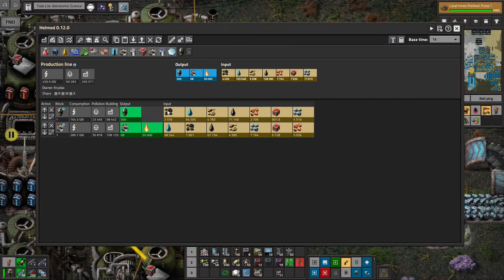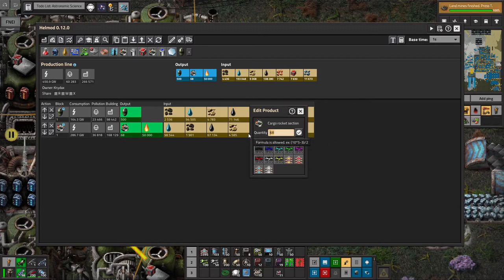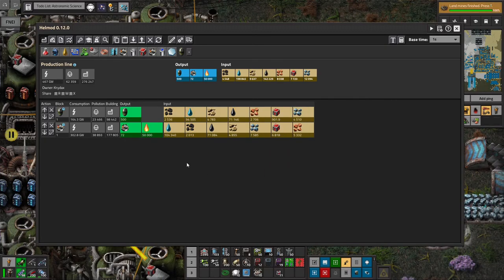I also made another production line to see what's the difference in cost between a bunch of delivery cannon capsules and the cargo rocket sections, plus the fuel needed to transport things. How much would it cost to send 500 stacks of things in delivery cannons versus a cargo rocket? It turns out the delivery cannon capsules are actually a little bit cheaper — very comparable in terms of stone, coal, and oil, but they cost less in iron and copper. So delivery cannons, if I have the energy, are the way to go.